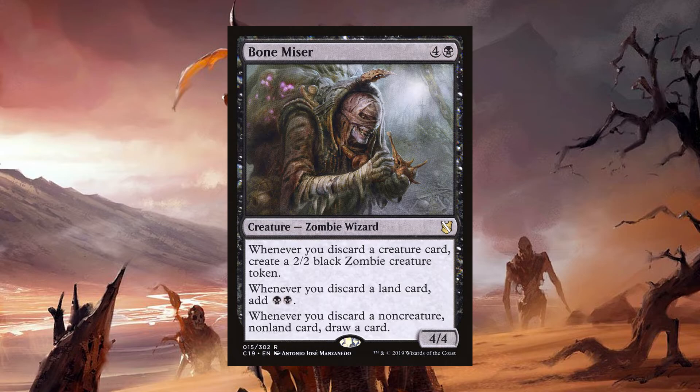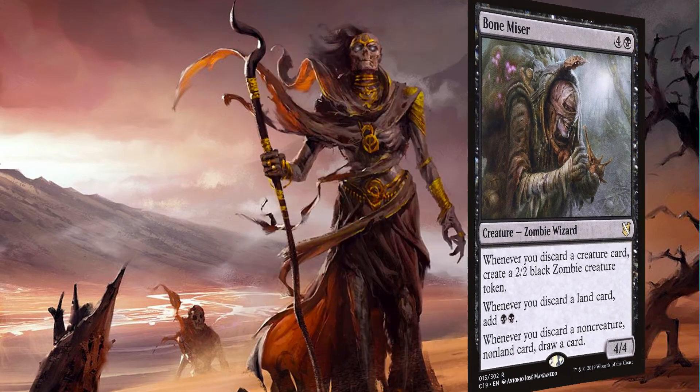Every land will give you mana to cast instants or activate her ability during the combat step. As long as you've got cards in your graveyard to remove and make more tokens, there's the mana to do it. And then every other card you pitch — whether it's enchantments, artifacts, planeswalkers, instant sorceries, whatever — you'll immediately dig another card deeper. Aside from Verena herself, the Bone Miser is probably the one creature I want to protect as much as possible because its effect is irreplaceable and does not exist on any other permanent in the game.